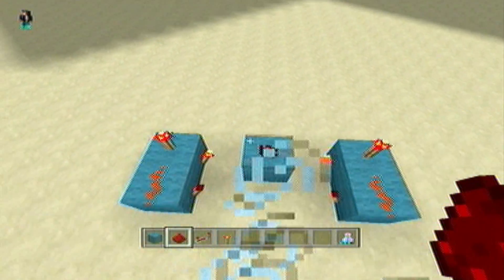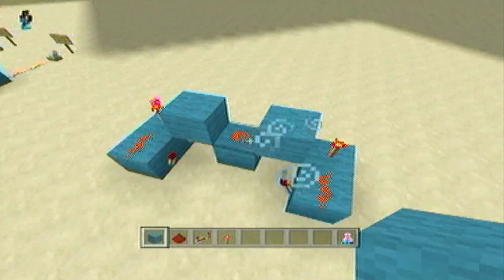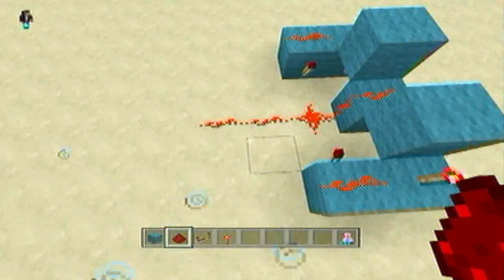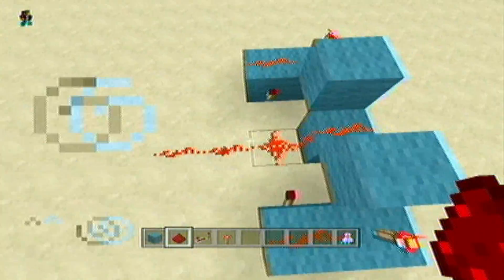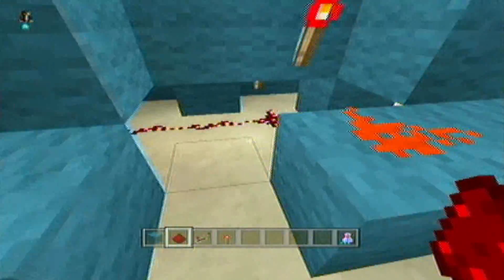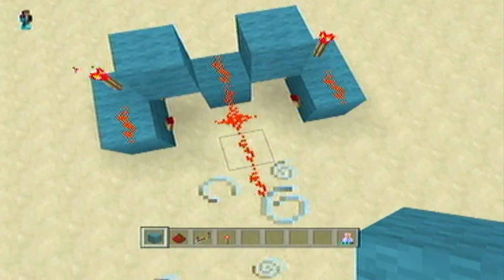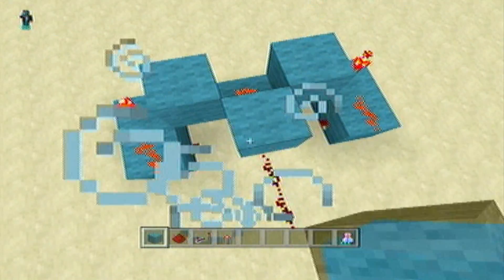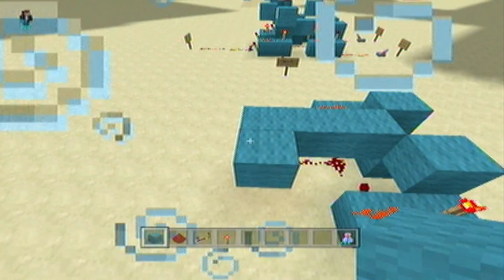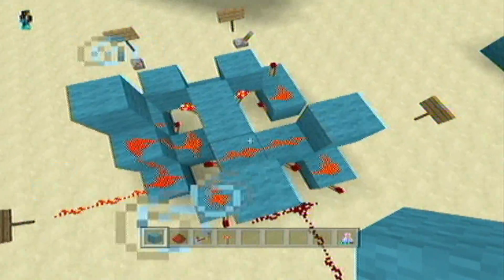Then place redstone there and redstone there. From this section you want to place two blocks like that. Then carry the redstone out three — place three pieces of redstone on the ground, not counting that first block: one, two, three. It should look like that. So this doesn't interfere with the other pieces of redstone, place one block on top here, one on top there, one on top there, then bring it out to make sort of an L-shape.